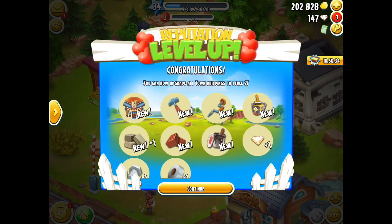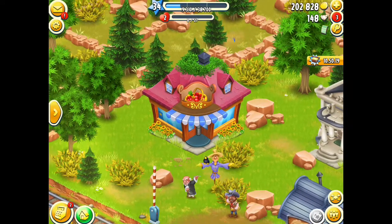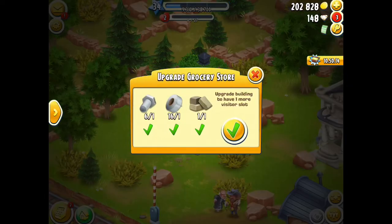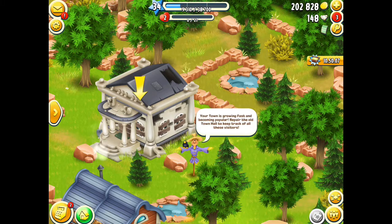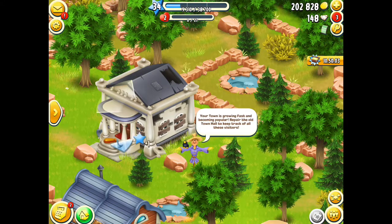It's going to give me a gift — thank you very much! Now we are at reputation level two, so I get the cinema, a bunch of town tools, a diamond, a bolt, and tape. I can upgrade my grocery store to serve more than one visitor, so let's do that now. My town is growing fast and becoming popular — time to repair the old town hall to keep track of all visitors.